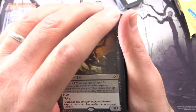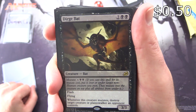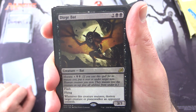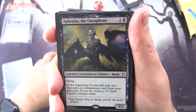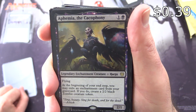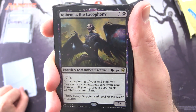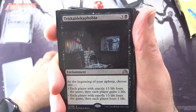Next up we have Dirge Bat — Creature Bat, 3/3 for 4, Mutate for 4 and 2 black. Flash, flying. Whenever this creature mutates, destroy target creature or planeswalker an opponent controls. And next up we have Phaemeria, the Cacophony — Legendary enchantment creature Harpy, 2/1 for 2 with flying. At the beginning of your end step, you may exile an enchantment card from your graveyard; if you do, create a 2/2 black Zombie creature token.